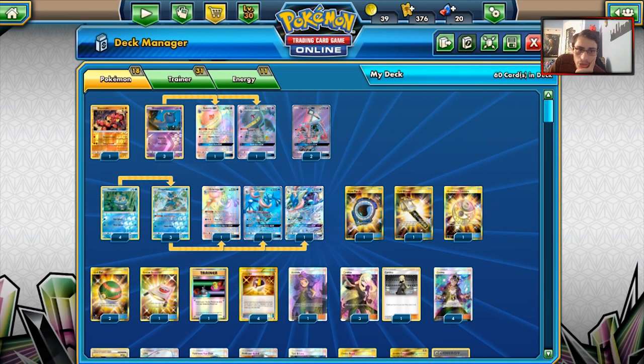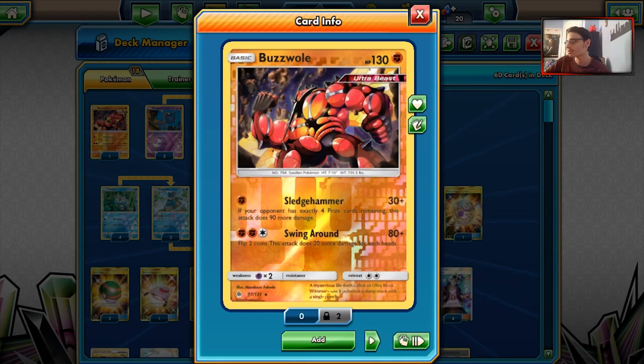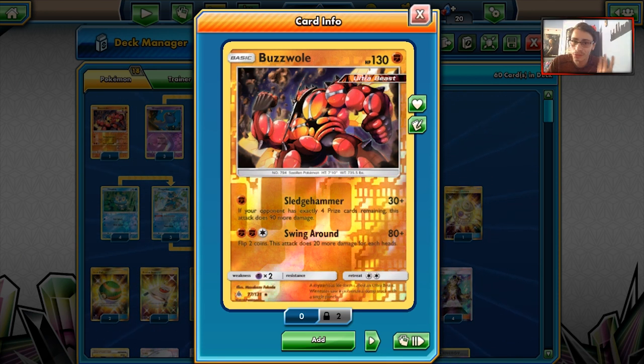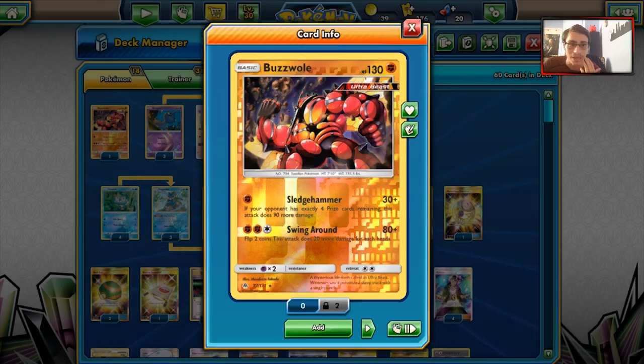The other attacker in the deck is just a single Baby Buzzwole. This deck can struggle against Zoroark sometimes, so Buzzwole's here for Sledgehammer, which can one-shot a Zoroark. It's our best defense against Zoroark — being able to just take two free prizes on a Zoroark might be what we need sometimes.